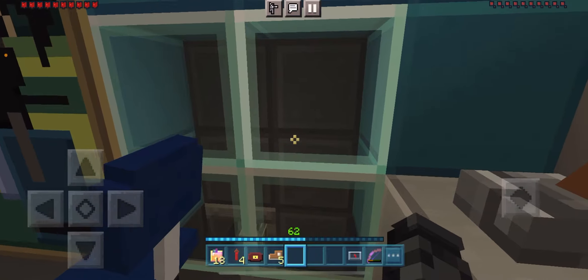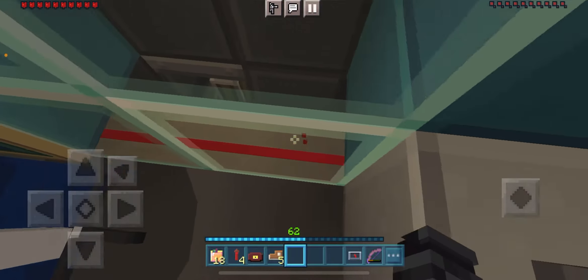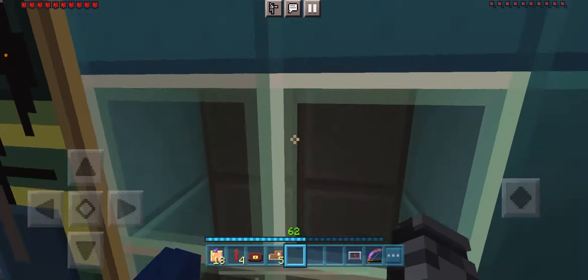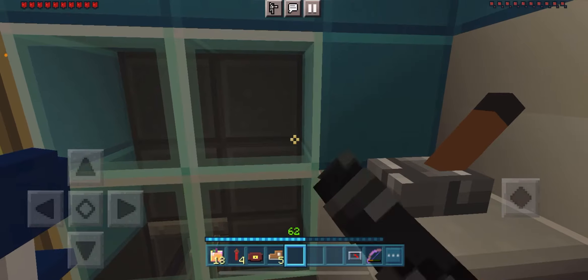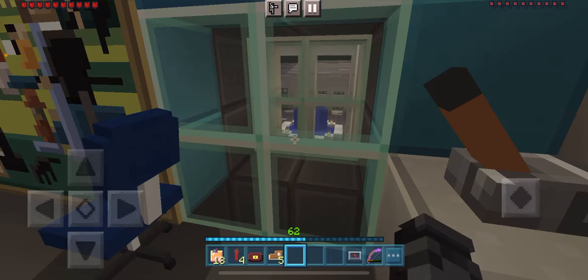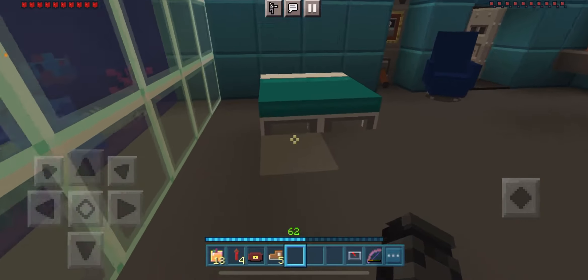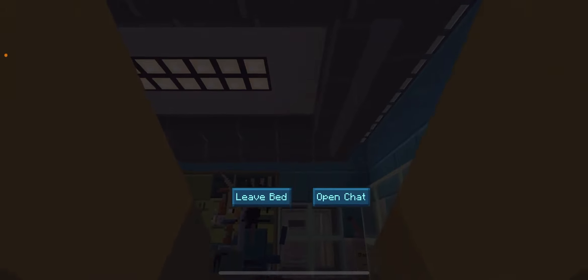These windows are very durable and can be sealed using this lever, or they can automatically seal once somebody is in close proximity. As I showed earlier, there are pressure plates on the floor that will seal the windows, and trip wires that activate the same thing. This is also hardened glass, so it's pretty durable.